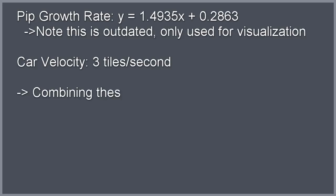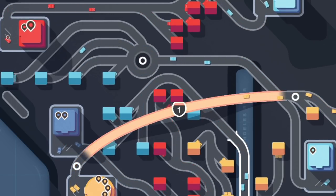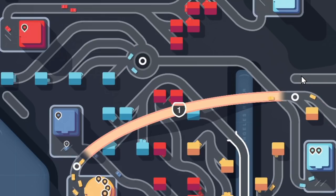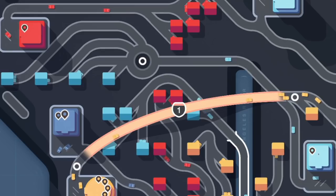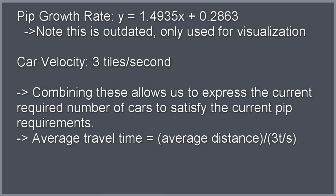Let's do a bit of math to create a baseline. In our first deep dive we generated a pip growth rate, and in our second deep dive we calculated car velocity. If we combine these data points into one formula, we can express the current number of cars needed to satisfy the current pip requirements based on the average distance from start to end. For the average travel in the best case scenario, count the number of tiles between the closest house and the destination, then for each other house on the route, take that initial count and add the remaining tiles on the path to the next house. Diagonals are considered route two units long, so every two diagonal tiles round up and count for three tiles. Repeat for all connected houses, divide by the number of houses, and that gives you the average tile count — which you then divide by three to get the approximate average travel time, since cars move at three tiles per second.